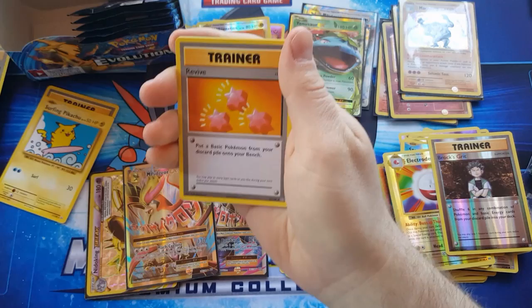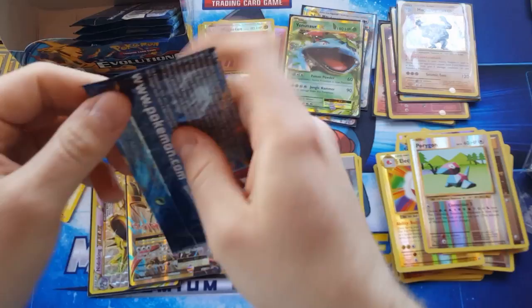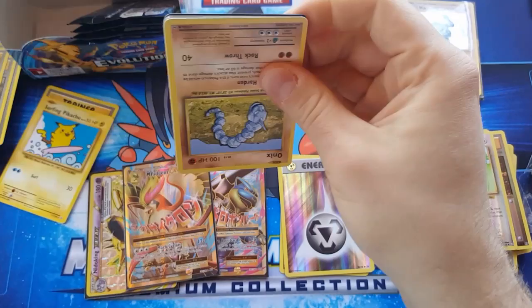Nidorino, Revive, Misty's Determination, Porygon, and Dugtrio regular rare. I should be expecting a white code card out of this packet.